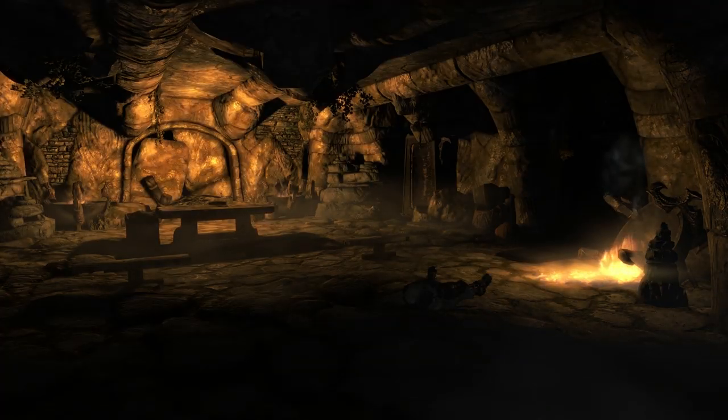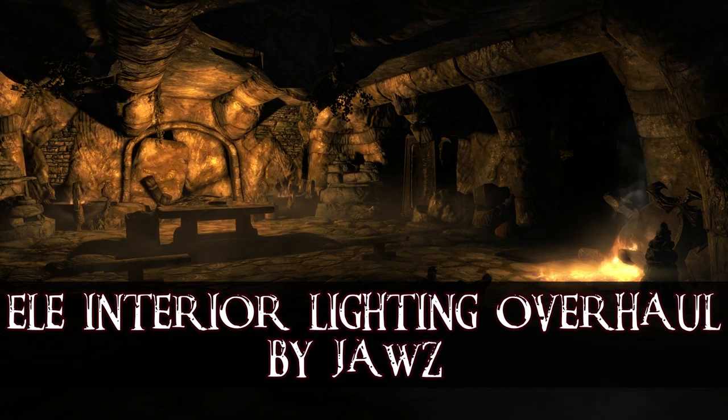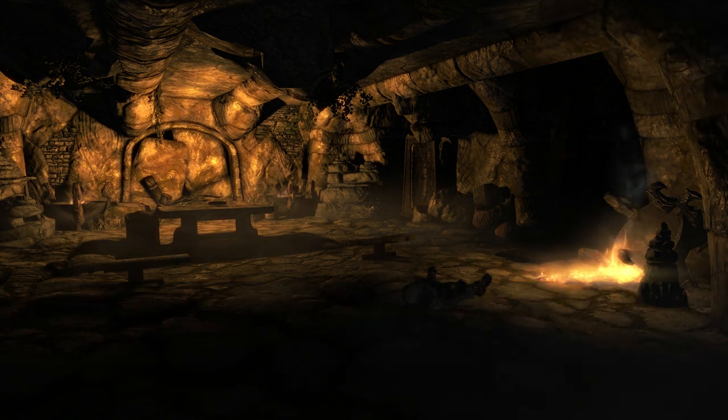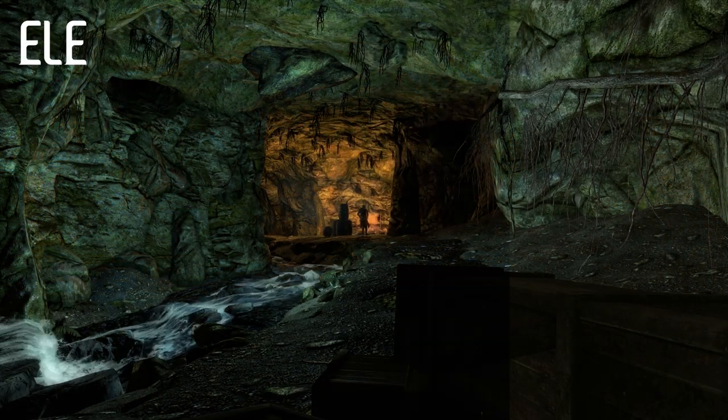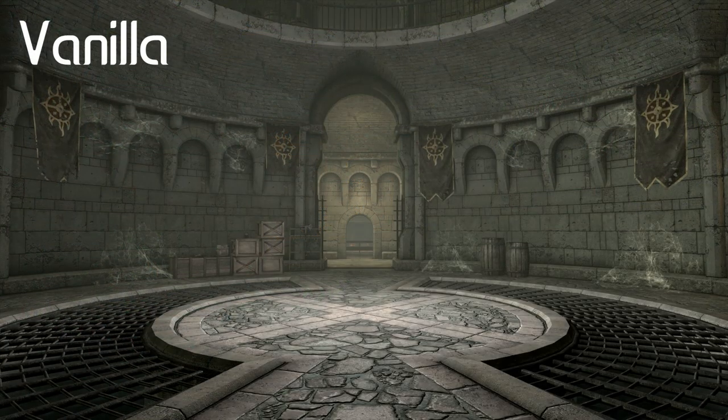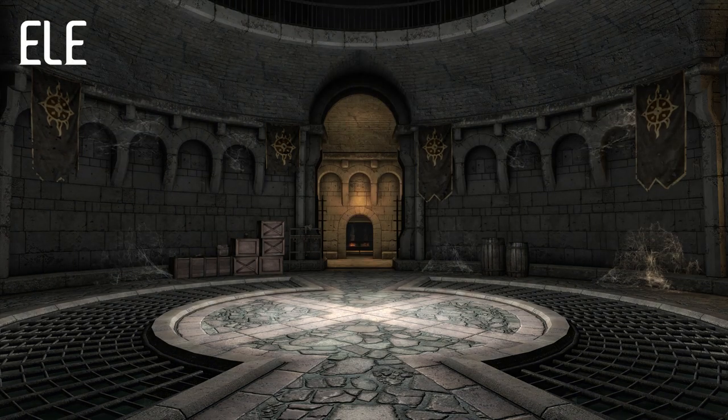Now that we've overhauled our exterior lighting we should move on to interior lighting with ELE Interior Lighting Overhaul by JAWS. ELE is a simple interior lighting mod that reduces ambient lighting from interiors so that light sources can realistically illuminate their environment, and its lightweight nature means it's highly compatible with other mods.